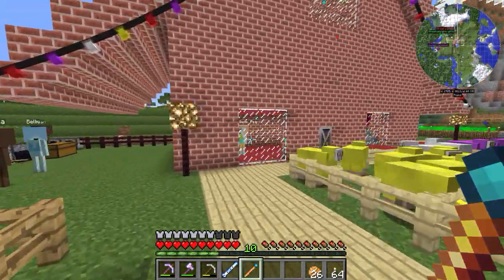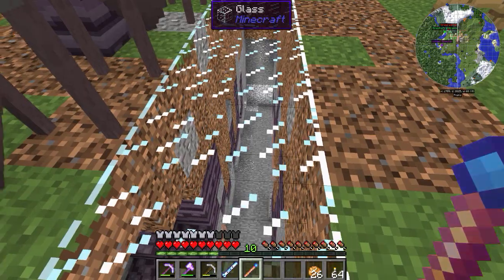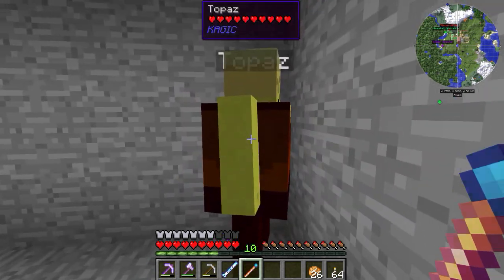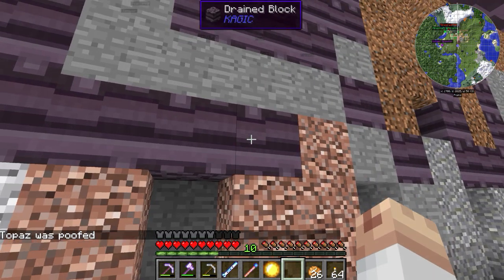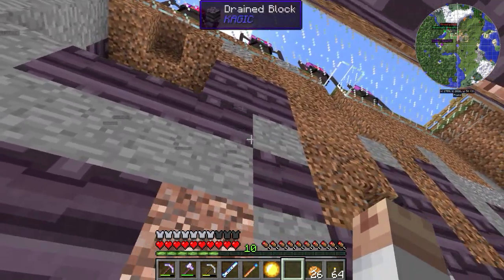We're gonna rename our Topaz into the Queen of Bananas. So we're going down here, hopefully we can find her — there she is. Why are you hiding over here? Come here, Fatty. We're definitely gonna name the other one Fatty, because they are so fat, and then we're gonna fuse them together. The Queen of Bananas and Fatty.